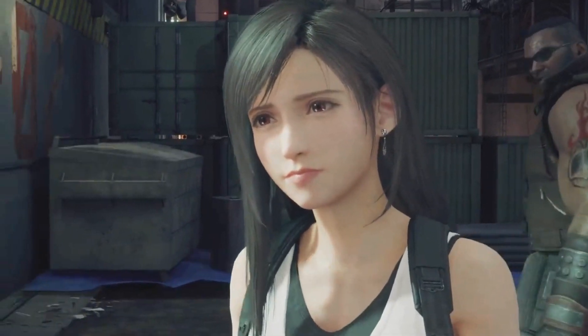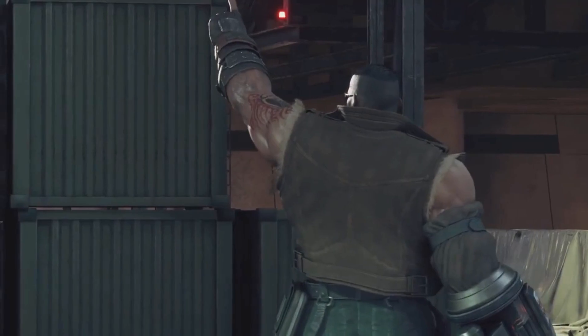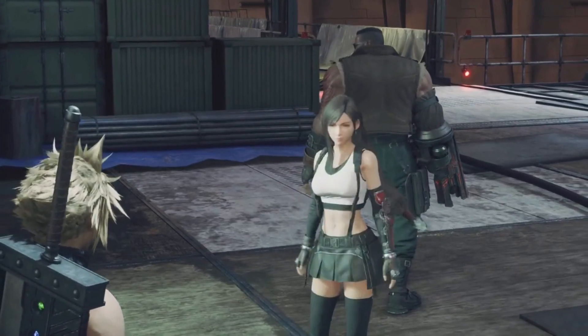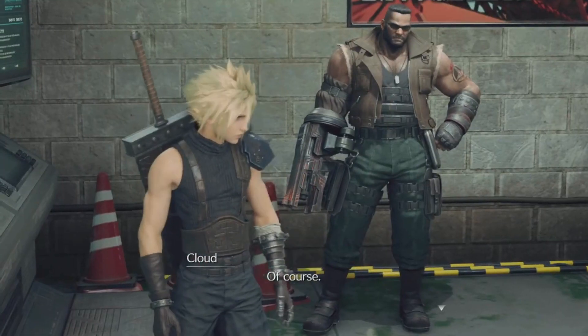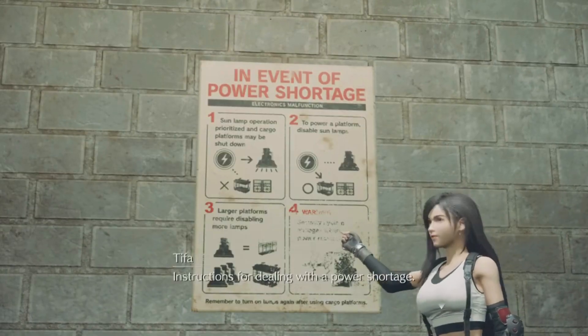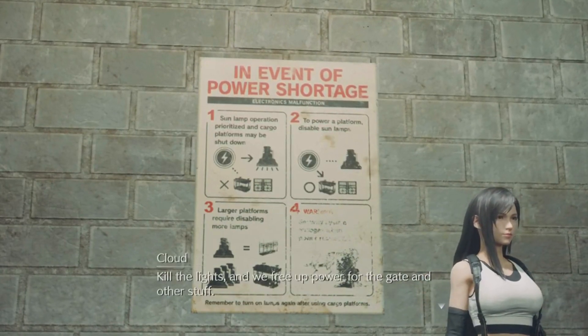No good, needs power I think. That looks more like what we need — control room. Let's check it out. Error: insufficient power. Of course. Hey guys, look at this — instructions for dealing with a power shortage: kill the lights, we free up power for the gate and other stuff.